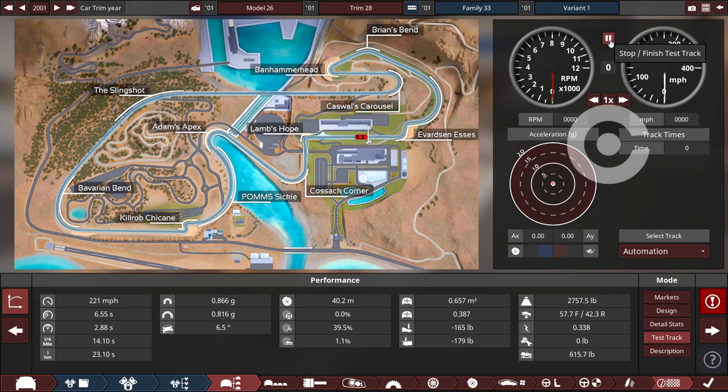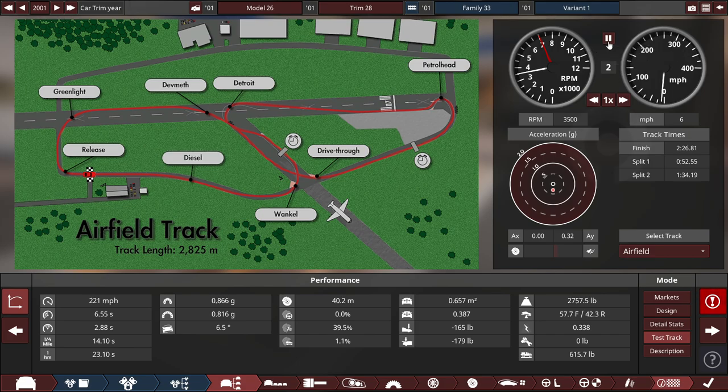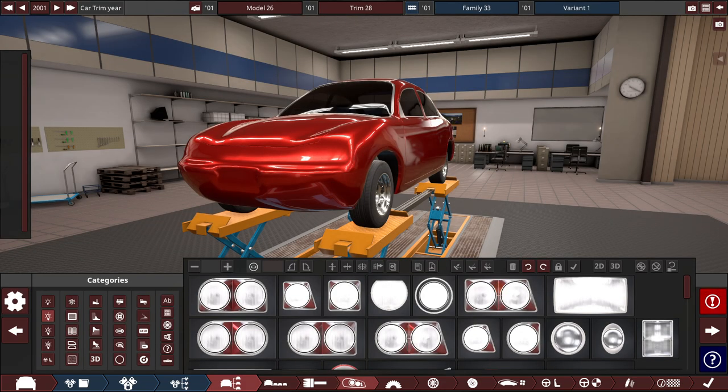So what do we get in terms of time at the Automation test track? Let's get a time only — we're not going to watch the car go around. Two minutes, 26 seconds, 81 milliseconds. Not too bad. The Top Gear test track, aka the airfield track: 1 minute, 29 seconds, 7 milliseconds. Seems alright. So I've queued this up, and we're going to do a time-lapse build of me designing this wannabe Ford Escort. I'll do a time-lapse of the front end and rear design, and also clone the car and put the regular pump gas model in to compare both in BeamNG Drive.